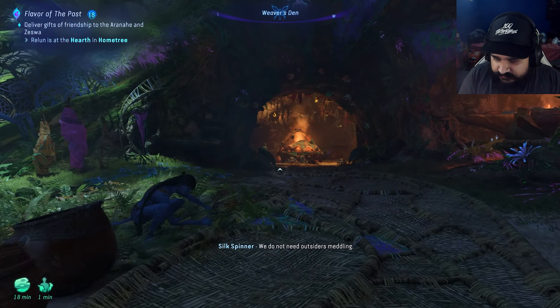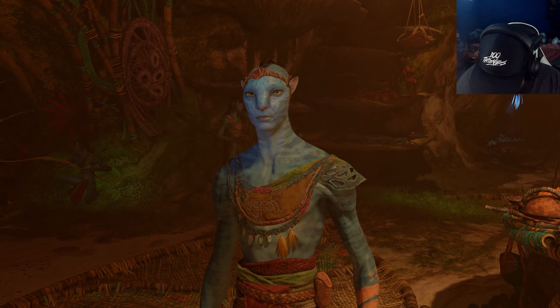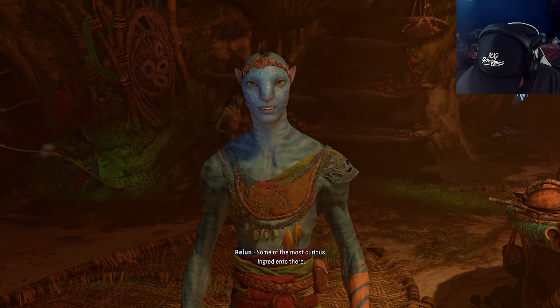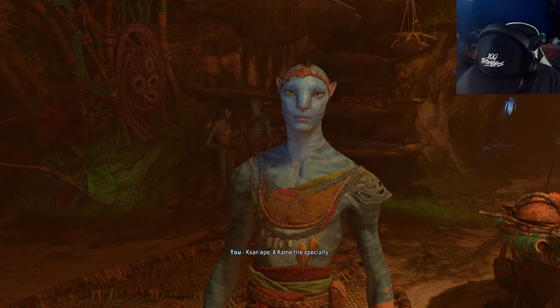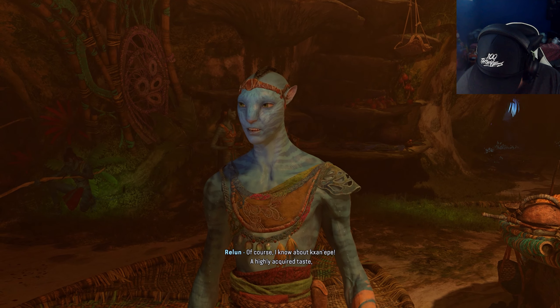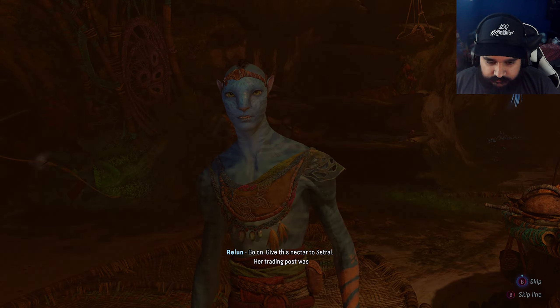We do not need outsiders, Medley. I do not think I want to meet the Kame Tire. Relun, I'm here to make a trade on behalf of Setral of the Kame Tire. Setral, you said? I remember a whole trading post - some of the most curious ingredients there. What do you have for me then? An epe. A Kame Tire specialty. Of course I know about Kame Tire. A highly acquired taste. A challenging drink. Familiar. Go on.